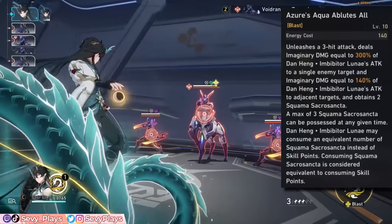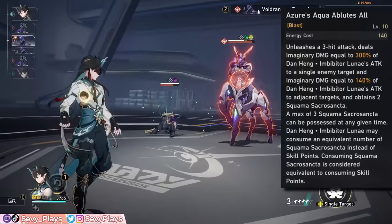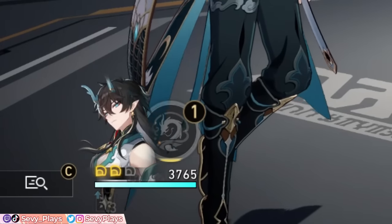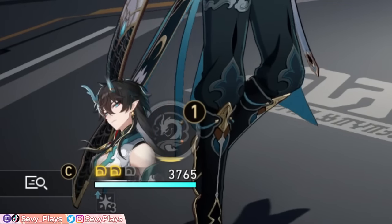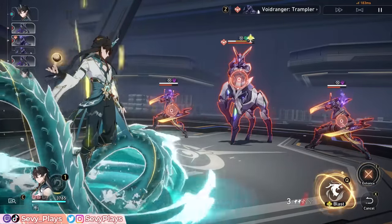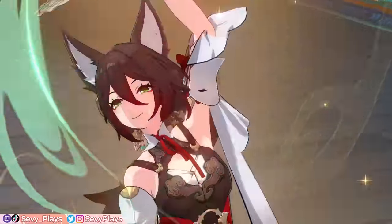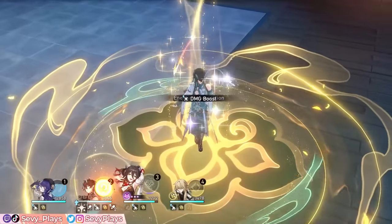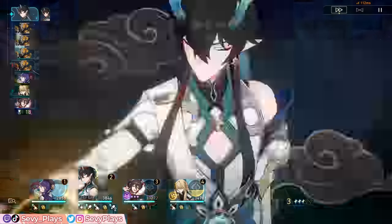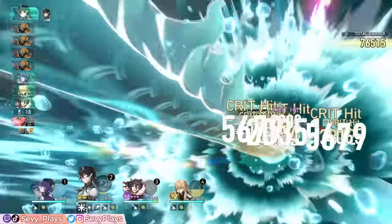To help offset Imbibiter's SP usage, his ultimate deals AOE damage while also giving him 2 Squama Sacrosancta charges. These are replacements for Imbibiter to consume rather than using skill points, giving you the opportunity to recoup your team's skill points when he has those charges. However, his ultimate has a 140 energy cost, which is quite high. Depending on your teammates in the combat scenario, that can take a while to fully recharge. So for the most part, Imbibiter still has to rely more on the skill points his teammates provide him, which is why good team SP management is essential.